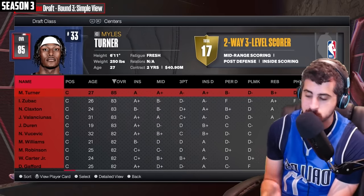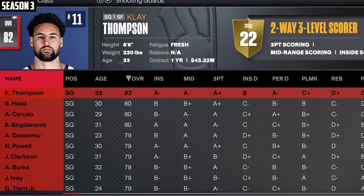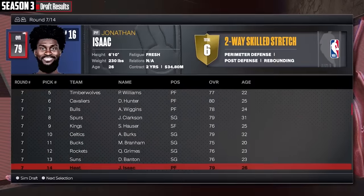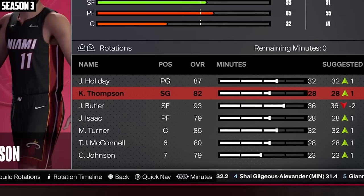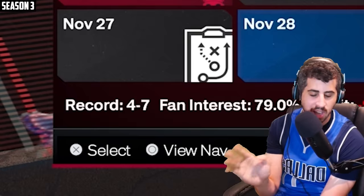I'm going to take Miles Turner who can space the floor, hit some threes and block shots. Klay Thompson — you know, he's pretty good in this spot. And I'll take Cam Johnson at my four. That's a nice starting five. This time I'll take TJ McConnell. We'll go Jonathan Isaac — he's really good in 2K. We'll take Bogdanovich, Tim Hardaway Jr., and my last pick Finney-Smith. I like this team a lot. This team is already 4-7, so I'm making the trade now. I'll take Markieff and play him at the four.